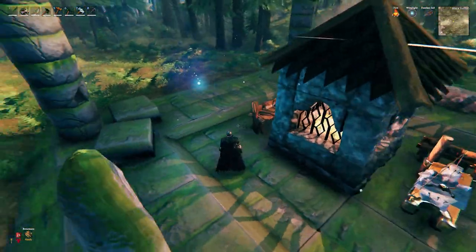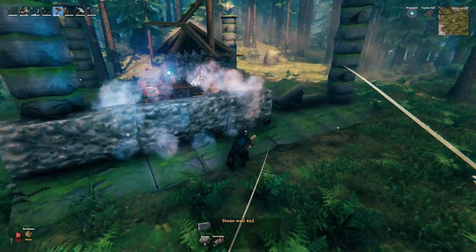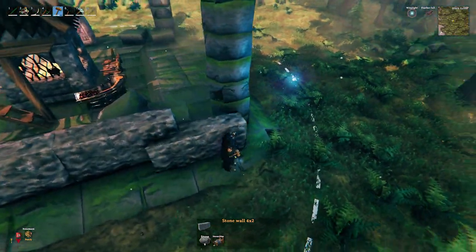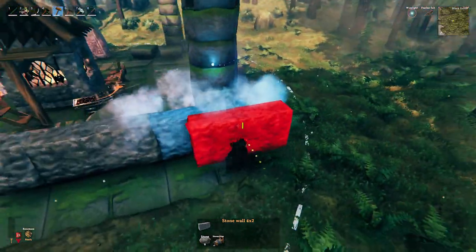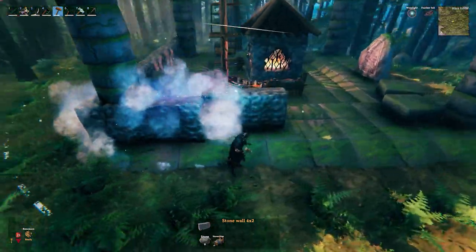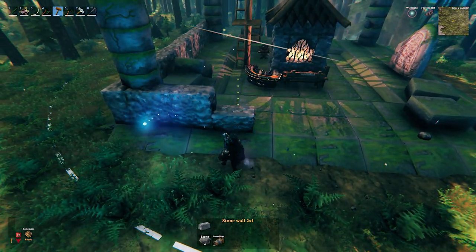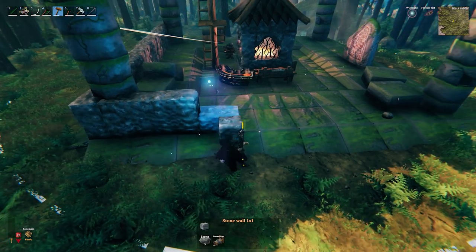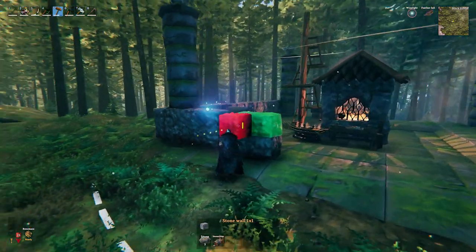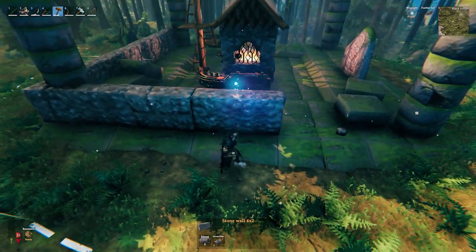Now with that done we can start focusing on the outer wall. For the outer wall we're going to build on the outside and follow the grid as you can see on the floor. We want to have the pillars inside the build — they're going to be used later as support for the roof. I'm going to be using the large stones mainly to make this wall, saving some resources. In total we want this wall to be about 10 to 11 meters high above the floor.